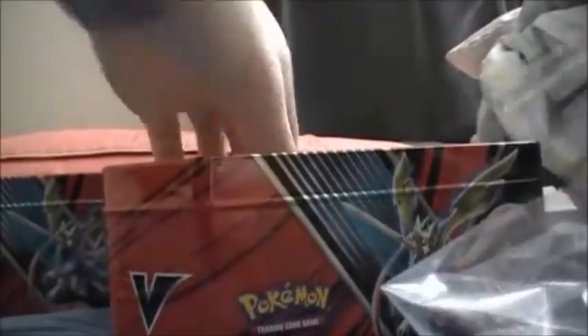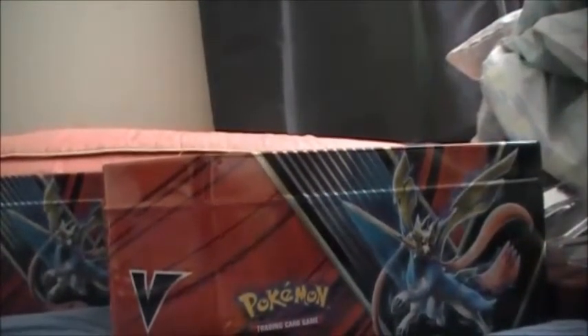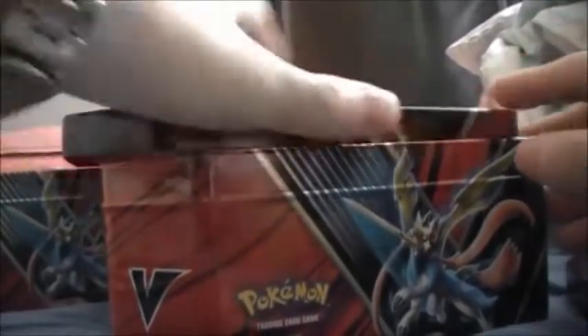Let's open the second tin. It comes with Evolutions, Burning Shadows, Sword and Shield, and Rebel Clash. I wonder, can we get some Zacian from this Zacian tin? Alright, let's go and open - not the Evolutions, I'm keeping the Evolutions sealed.